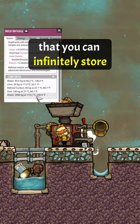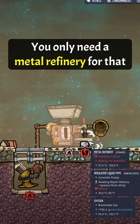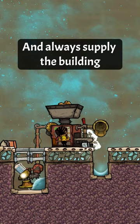Did you know that you can infinitely store superheated liquids in the game Oxygen Not Included? You only need a metal refinery for that — let the output pipe break, disable the auto repair on that part, and always supply the building with fresh input water when smelting the next batch.